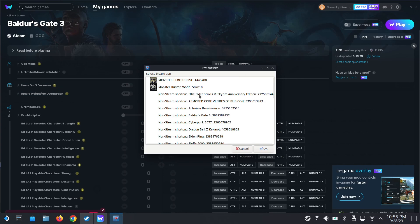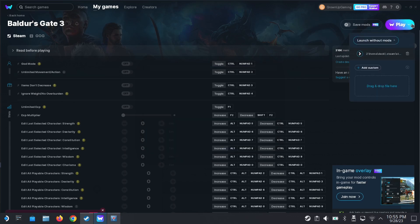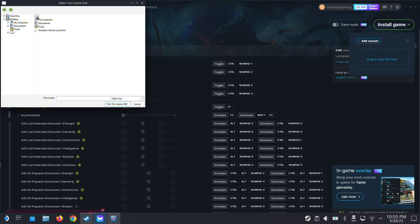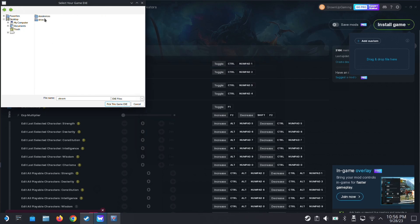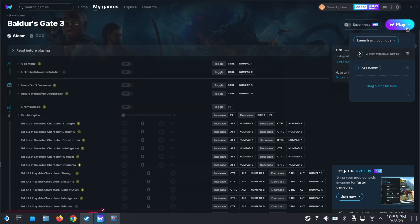Let me check where my Baldur's Gate 3 game is. It's here — Baldur's Gate 3, non-Steam game, ID 36875. So let's make sure I've mapped it to the correct location. Go to home, deck, and it's a hidden folder so I need to type .steam, then steam, steamapps, compatdata, and then the number 36875. Here it is. Prefix, drive C, Baldur's Gate 3, bin, BG3.exe. And then I press play.